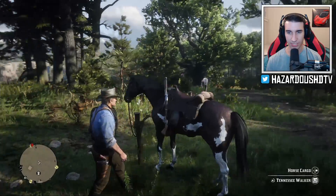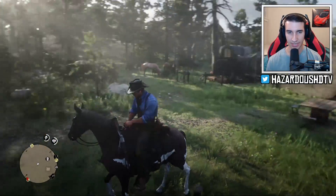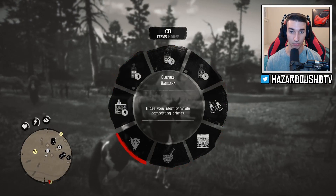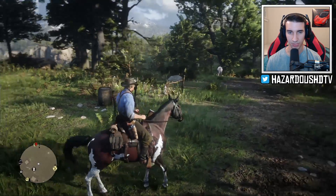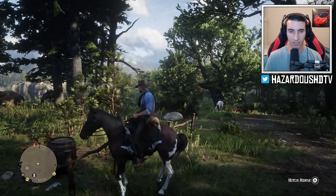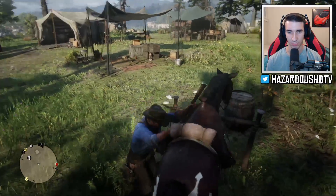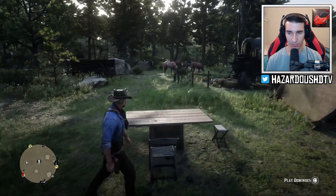Over here on this side of the camp we have my horse - you want to hitch your horse here. You can technically ride the horse around but the gang campsite is really a place where you should be walking around. You can't equip weapons at all, you can only equip different tonics and things like that. You can't run with the horse through here either - only a slight gallop. So you can't run through here expecting to cause a ruckus.